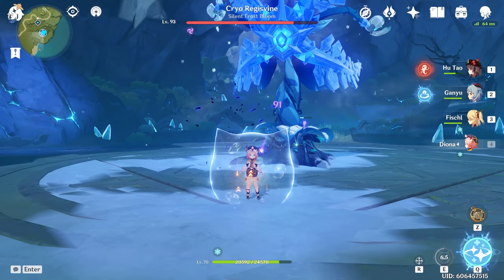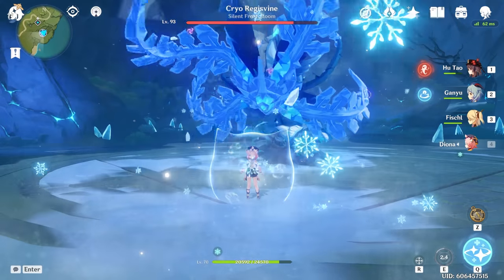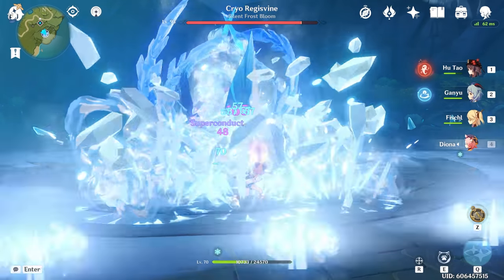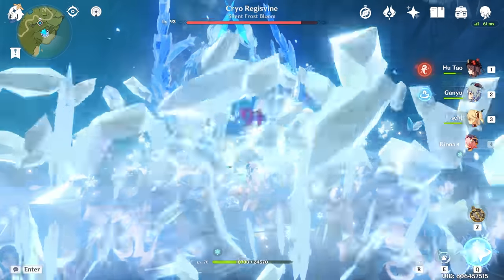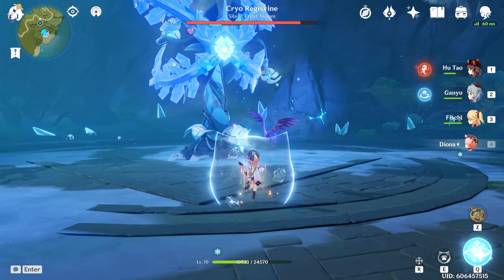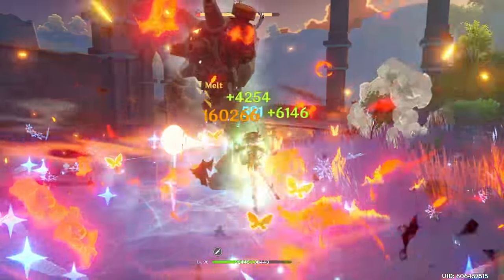With Diona being given away for free during patch 1.5 and appearing on Zhongli's banner, most of the community should have at least one copy of this amazing support character by now. Not only does this character provide the second strongest shield in the game, she also heals very effectively, is a great battery character, and can provide huge damage buffs to your team with the Noblesse set and her Constellation 6.